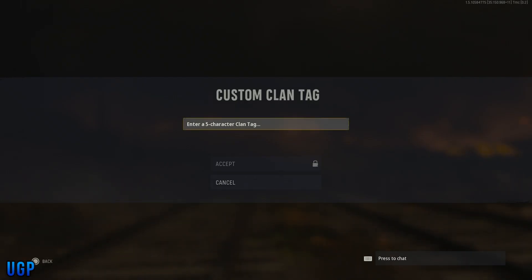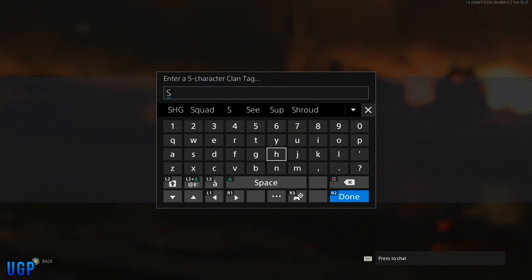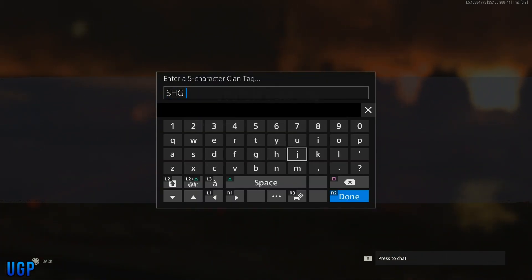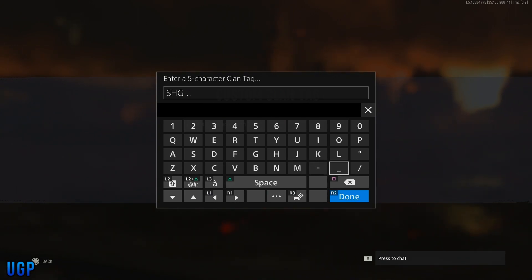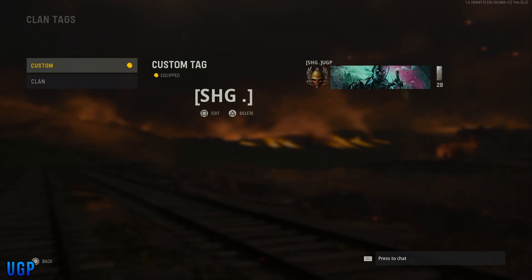For Sledgehammer Games, all you need to do is put capital SHG, then a space, and then simply put a full stop or something at the end. This won't actually show in the game lobby, but when you get into the game and into the kill feed, you'll be able to see it show up there.